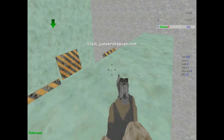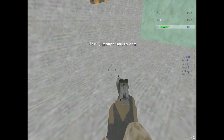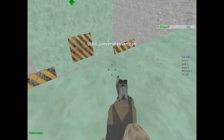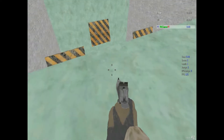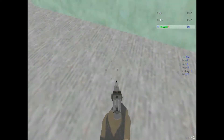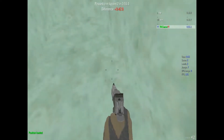For this piece — a strafe jump is basically where you run, you jump, and as you're in the air, you slowly turn your mouse sideways. And in that way, you could bounce — you could move a lot faster, like that. And now I'm here.